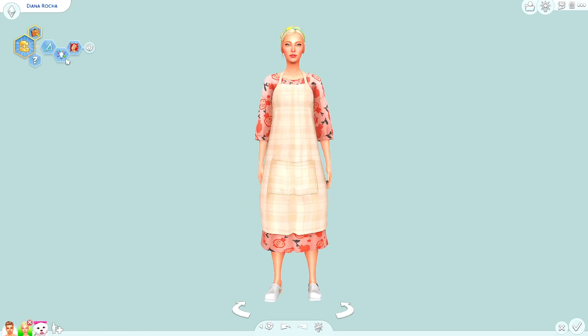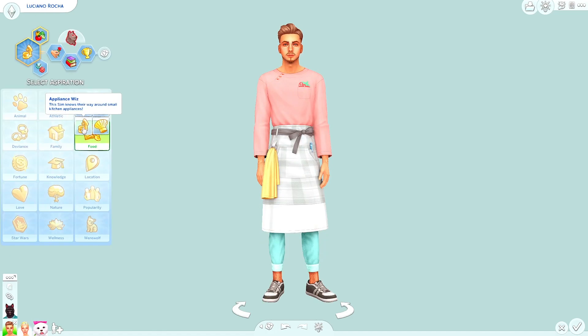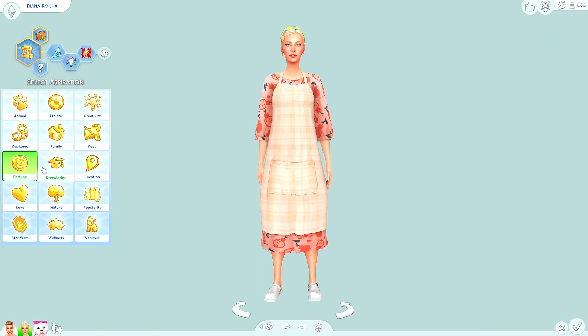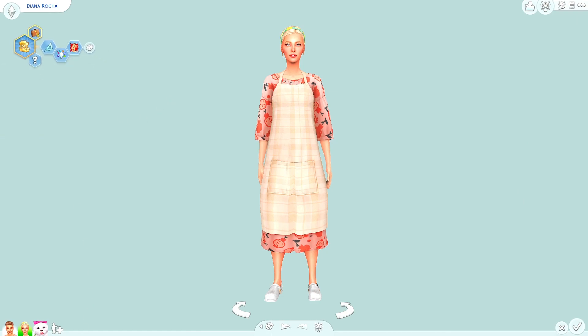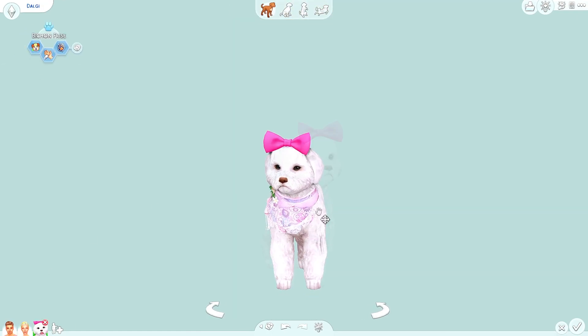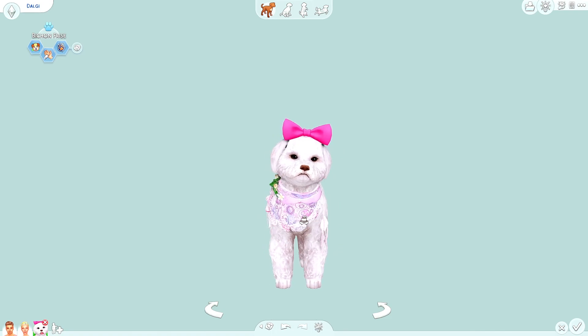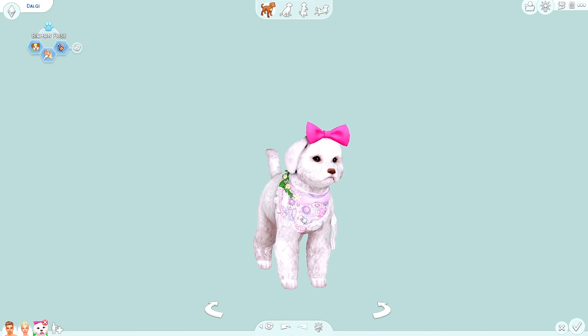I guess we have our couple all set to move into their new home and start on their business. We'll have to go through the build and buy too. Luciano got the Appliance Wiz aspiration — this sim knows their way around small kitchen appliances. Diana has the Market Magnate aspiration — this sim wants to operate the most profitable food stand. I also added a dog because I wanted the family to feel complete — a little Bichon Frisé running around the house I think will liven things up.